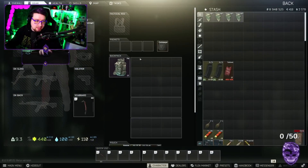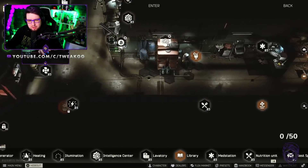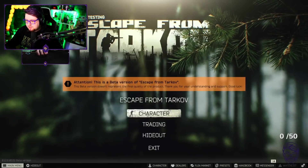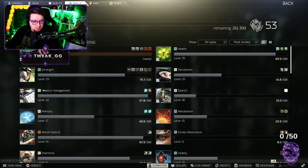In today's video we're going to get into how exactly we can do that. We are going to start in the hideout. Now, you want to get your library because this is tied to another soft skill that can actually benefit us more, and the higher that soft skill is, the quicker we can actually level our strength and endurance. What the library does is it gives you additional in-raid experience for your PMC, but more importantly it boosts your practical soft skills, giving you a 36.6% bonus XP towards those soft skills.